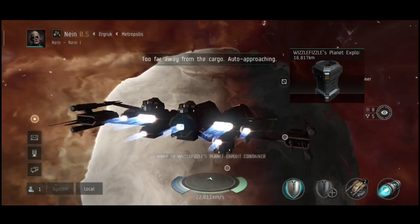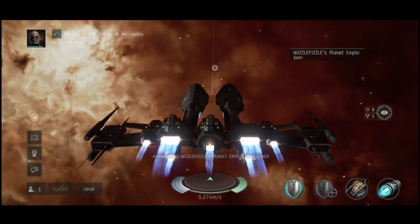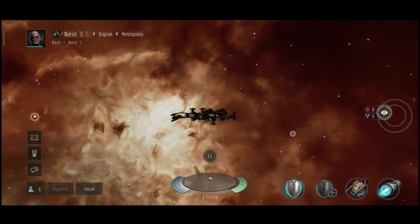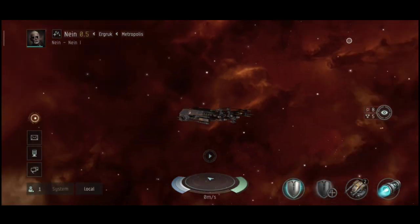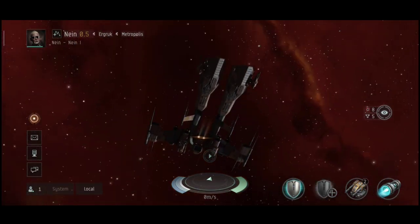I just noticed this cargo container — let me try to loot it. Zero point — nothing. Those materials aren't that important anyway. Let's see how this little ship actually behaves in combat.